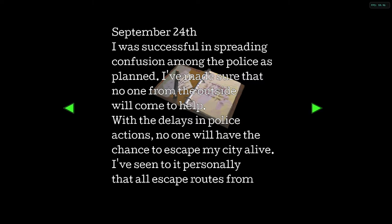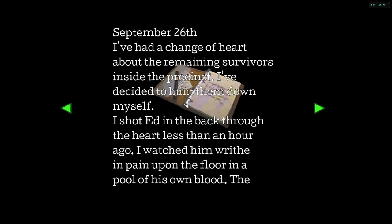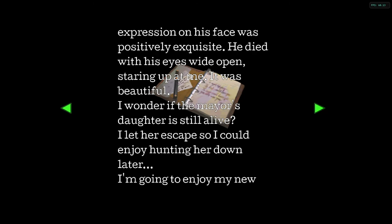'I was successful in spreading confusion among the police as planned. I've made sure that no one from the outside will come to help. With the delays in police action, no one will have the chance to escape my city alive. I've seen to it personally that all escape routes from inside the precinct have been cut off. There are several survivors still attempting to escape through the lower levels but I'll make sure no one gets out. I've decided to hunt them down myself. I shot Ed through the heart less than an hour ago. I watched him writhe in pain upon the floor in a pool of his own blood — the expression on his face was positively exquisite. He died with his eyes wide open staring up at me. It was beautiful.'